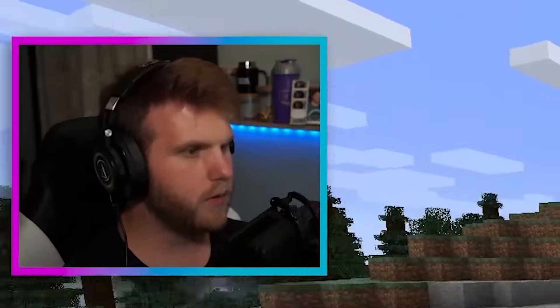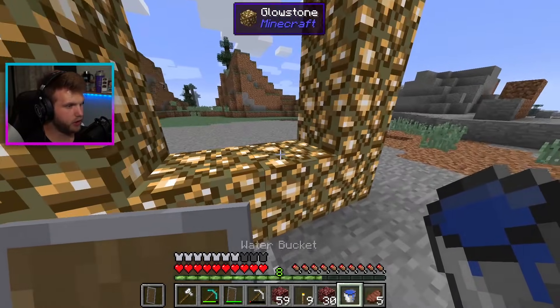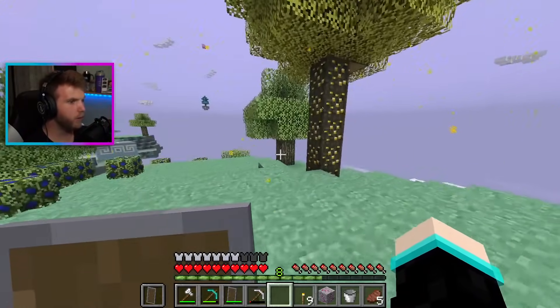Bang. Okay, here we go. We made our Aether portal. I think what we do is we put water in there and it should activate it. Holy crap, what's that noise? Wait, what is this?